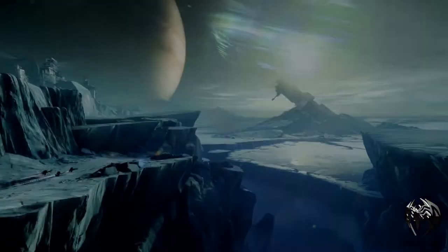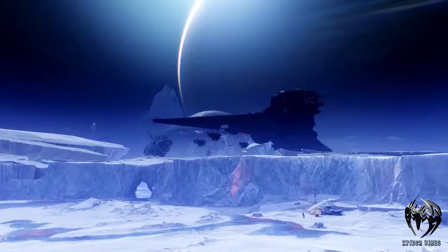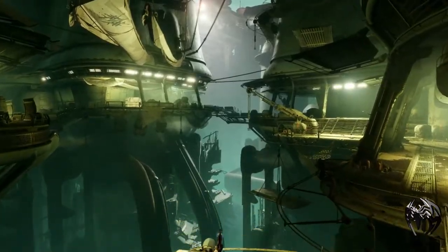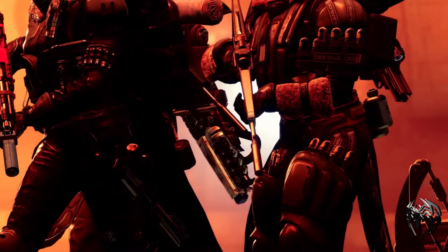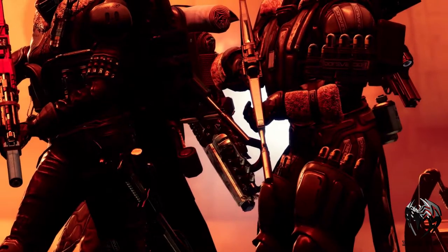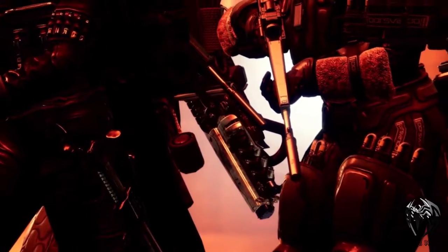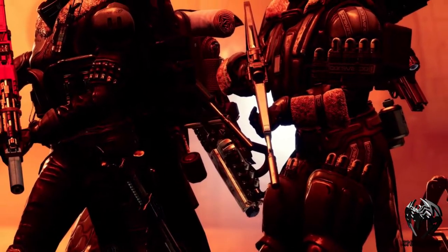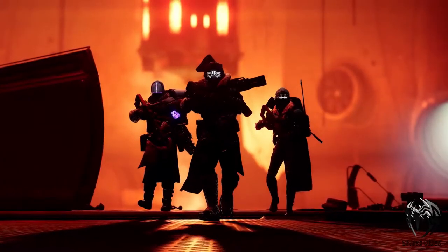Next up, there are some more amazing views from Europa and views from the giant pyramids, where it looks like the entrance of the pyramids. Moving on, we can see some guardians with some new weapons on their back. If you look closely, there is a very interesting weapon behind the Titan - it seems to me it could be a new exotic, and we'll see more gameplay of that weapon later in the trailer.